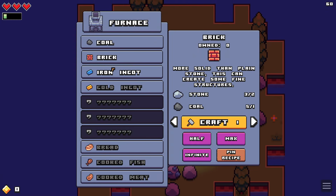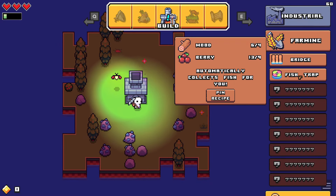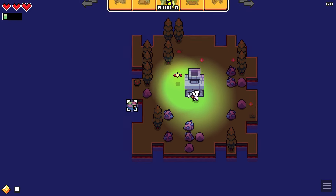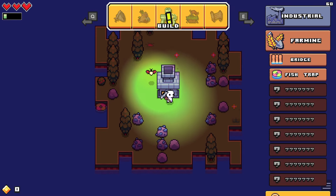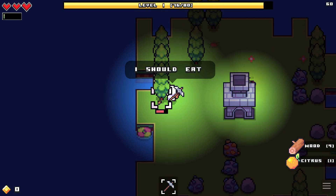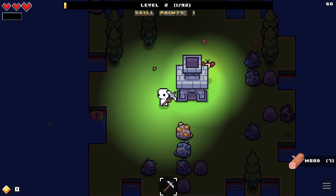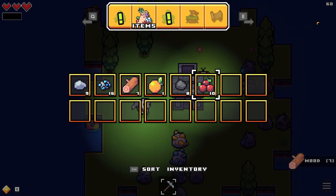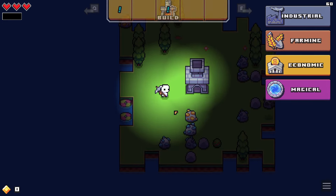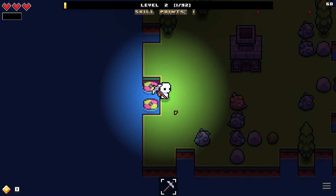I can just eat the stuff that I have. There wouldn't be a way to already convert this into better food, would there? Fish trap — let me make another. I need more wood. I know I should eat, I know. Level two! Skill points. This is interesting. It is meant to be, like, an idle game isn't it? In some ways — I'm seeing that in the way that these fish traps will just passively get you food.